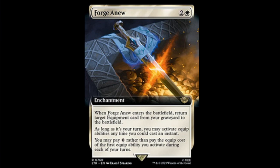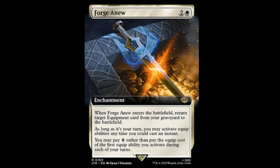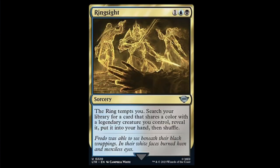Next we have Torment of Gollum — black and three, only a common. It's a sorcery: target opponent reveals their hand, you choose a non-land card from it, that player discards that card, then amass two. This is pretty bad — it's only going to see limited play, it doesn't do a whole lot.